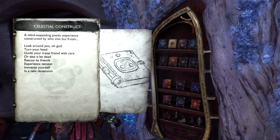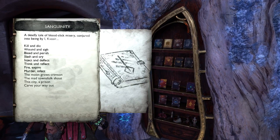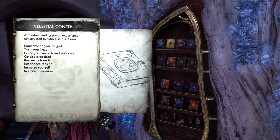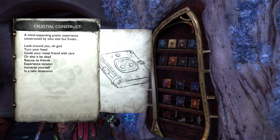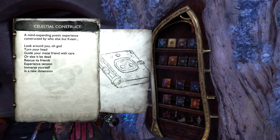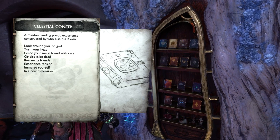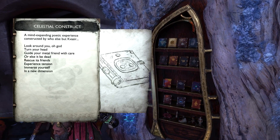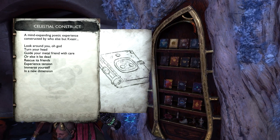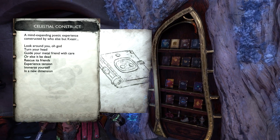Then we have Astro Bot — so that's 'Celestial Construct.' Pretty obvious clue. Also, it was the first game I played when I got my PlayStation. It's a great game — if you've got a PlayStation 5 and it comes free with it and you haven't bothered playing Astro Bot, do it. It's pretty fun and a good demonstration of the controller, but it's actually a pretty fun game overall.